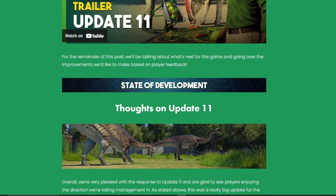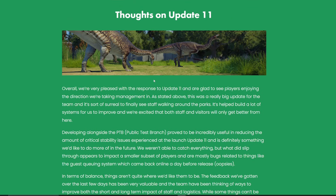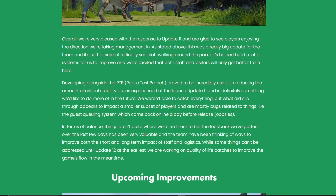So let's go back into the dev diary. We're talking about thoughts and feelings on update 11, which is now out in game. The team are very happy and excited — it's been one of their biggest launches and it's just fantastic. There are certain bugs within the game, such as the guest queuing system which came back online a day before release, but feedback from update 11 has been pretty positive. They'll be working on bugs, though some won't be fixed until update 12.